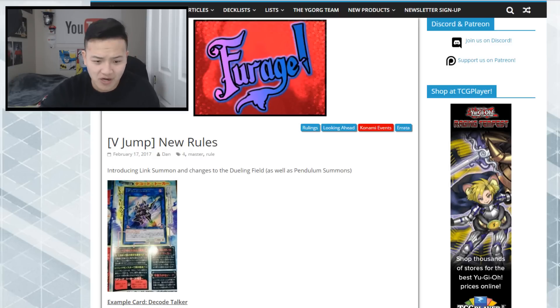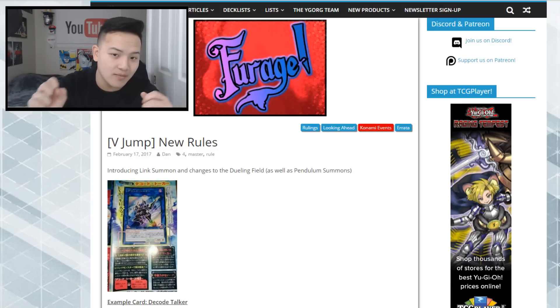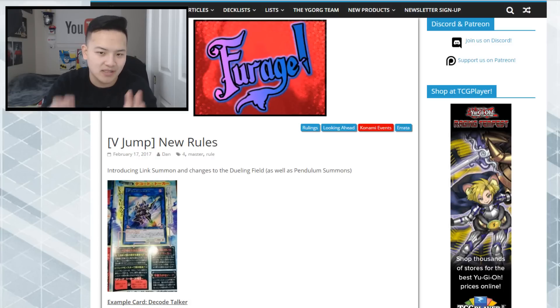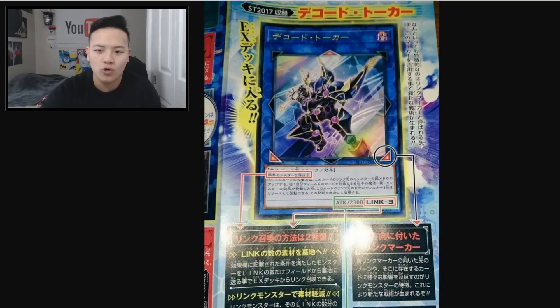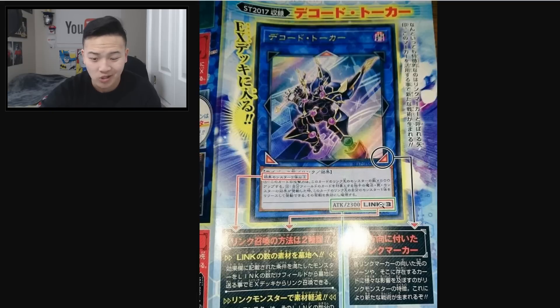Let's go over the V-Jump new rules introducing link summoning and changes to the dueling field, as well as pendulum summons. They need to address pendulum summons because of how broken it is and they're trying to fix it with link summoning. Here is an example card of the link monster — we got Decode Talker. It looks really amazing, kind of looks like Spark Man. There are no levels and no defense — instead of defense, there are link markers. It only has attack, which is 2300.